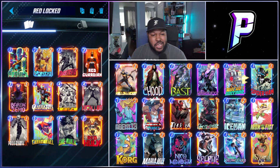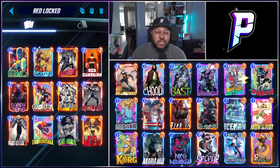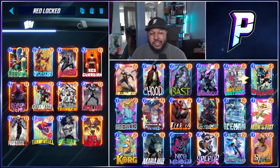This is a mill lockdown deck — sort of hybrid. We want to mill away their smaller cards and leave them with the big boys. That way you can take them out with Shang-Chi and Cannonball towards the end, or outpower them with your own Red Hulk and She-Hulk. Red Guardian is here to take out cards you don't need on the board, like maybe an Iron Man or Dracula.